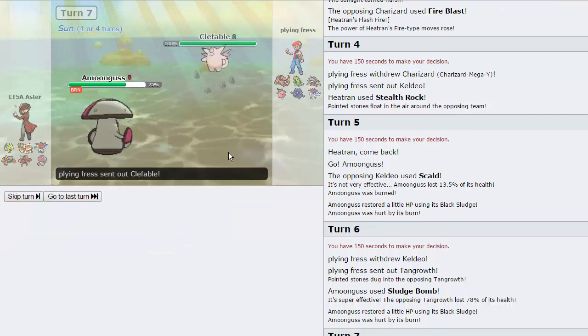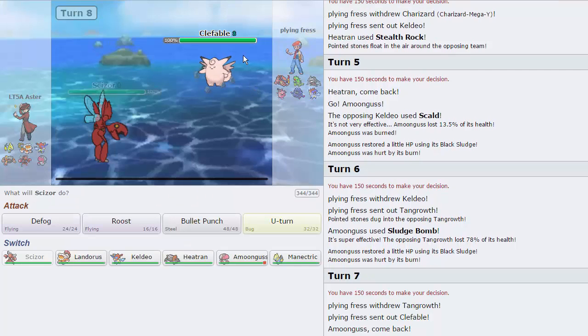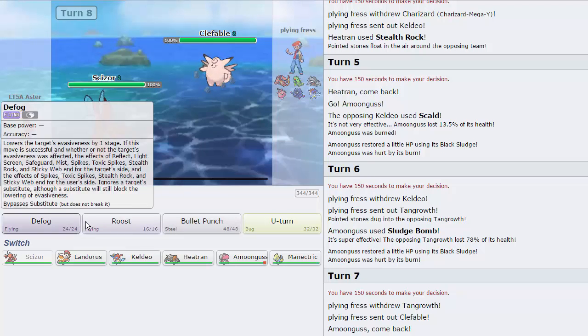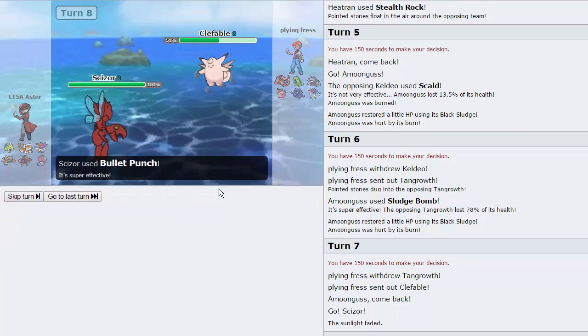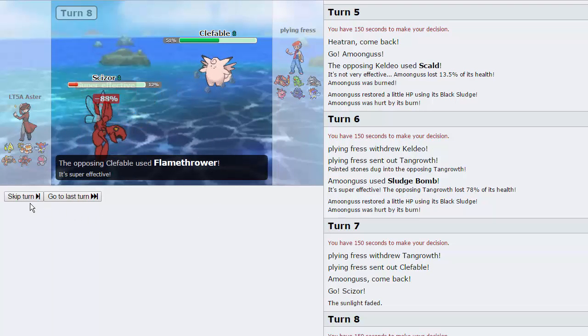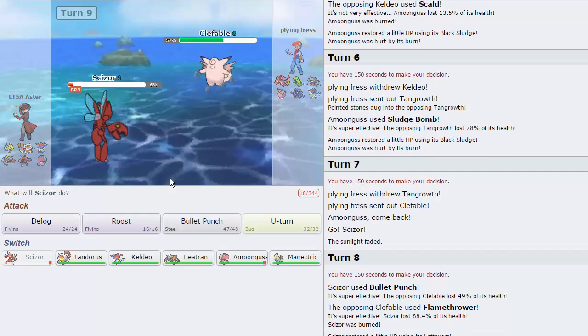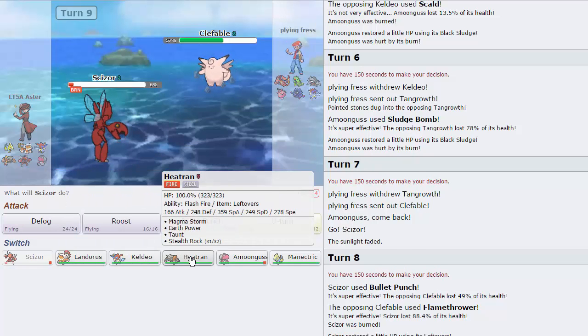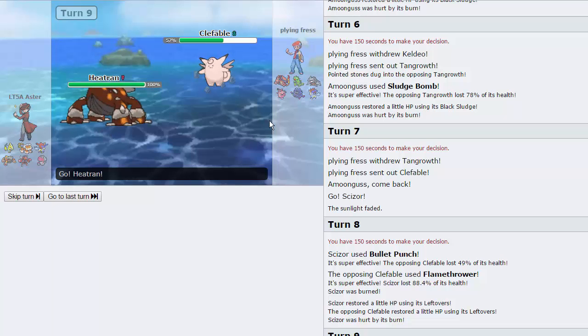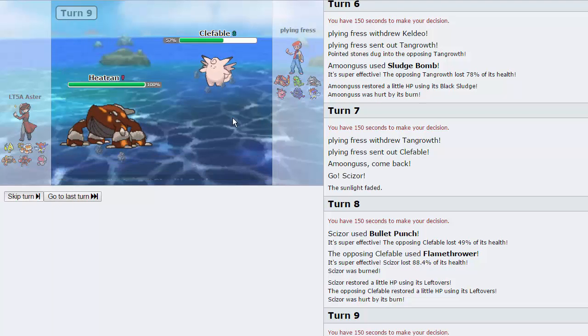Going to Scizor is the correct play. My opponent actually chooses to go out into Clefable, so that works out for us — I can just go for the Bullet Punch right here, pretty much no-drawback play. Get off a nice 49% on this thing. He goes for a Flamethrower — it's not able to knock us out, but once again he does get the burn, unfortunately. He's going to be able to heal off this damage, so what I want to do is actually take advantage of that and go straight into Heatran without U-Turning. He does go for Stealth Rocks — okay, that's fine.